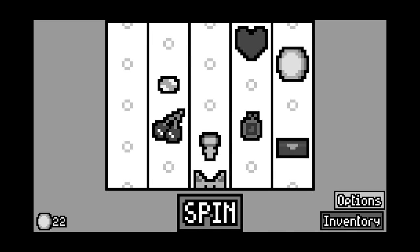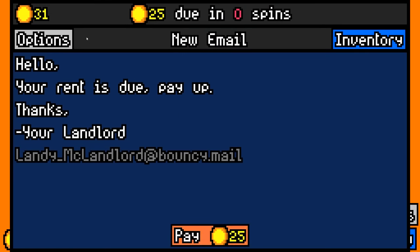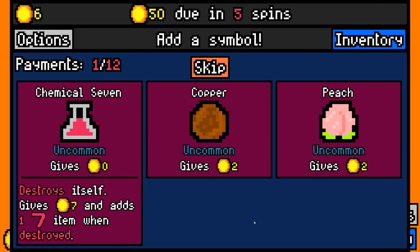And this is only like the sixth time I've restarted, because things keep going wrong for me. But we're going to get it eventually. The rent is due. $25, we have $31. So now we've got five spins to make $50.